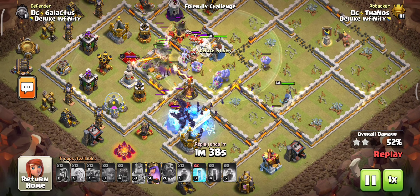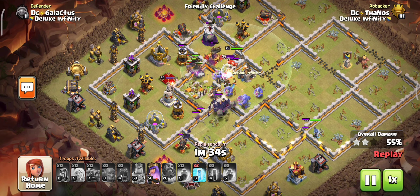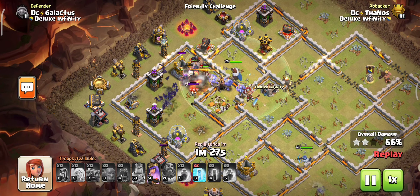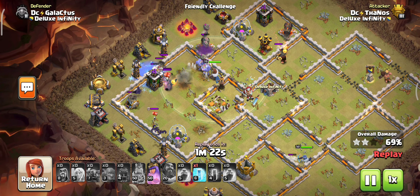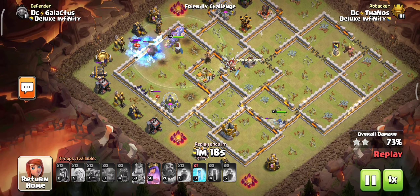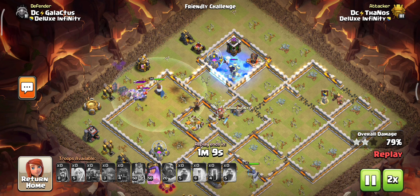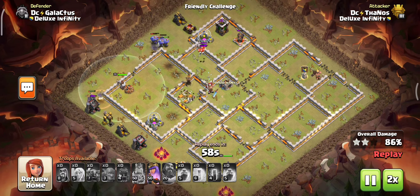The base is totally destroyed — our bats cannot be stopped by any defense because all of the core defenses — wizard towers and Eagle Artillery — were taken down by the kill squad. It is very easy to execute. There is lots of time remaining; nothing is going to stop our kill squad. This is very easy to execute and a perfect performance.